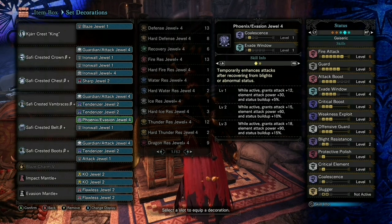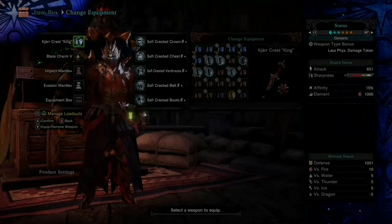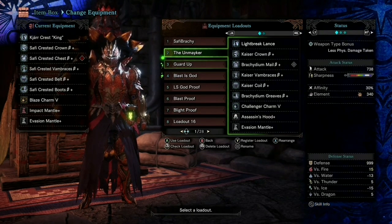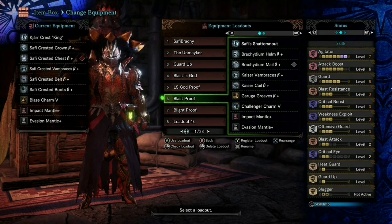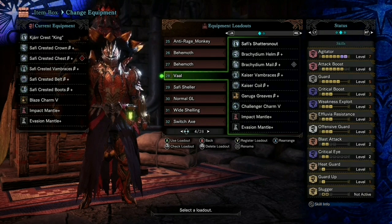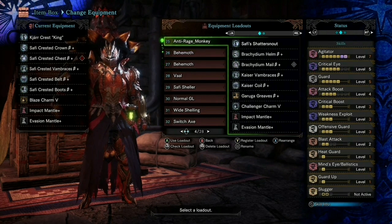There's not much else I want to show you - it's all highly customizable. Once you start getting into the groove of builds you start seeing how things fit in and how to make counter builds, like a Vaal counter build. You just swap a few things around, and it comes down to pure customization. There's also an anti-rage monkey build - just a little anti-Rajang build - though that one needs to be updated. That's pretty much it for lance builds.